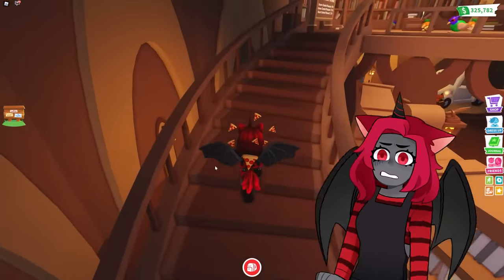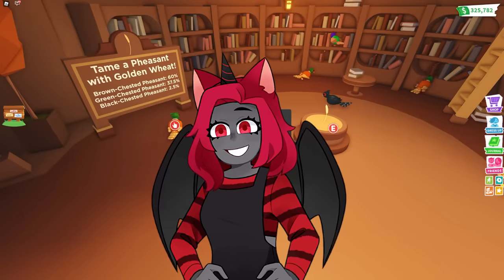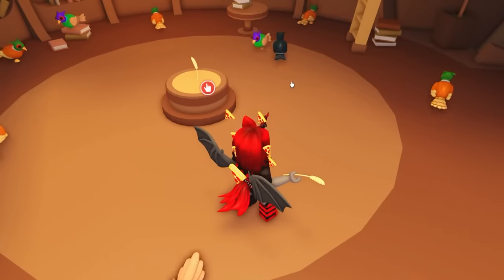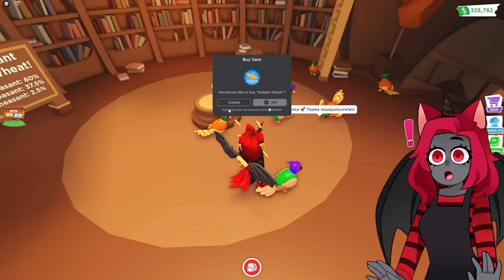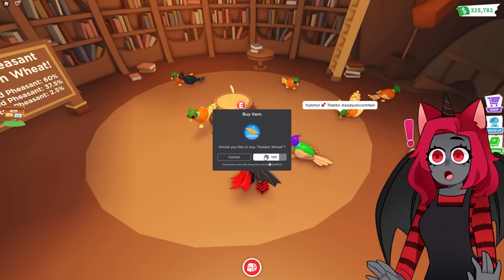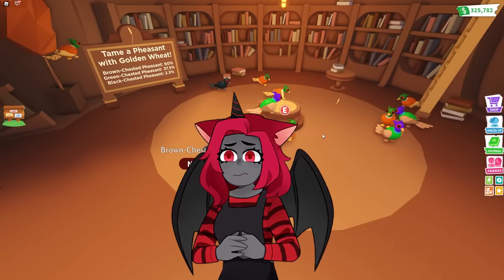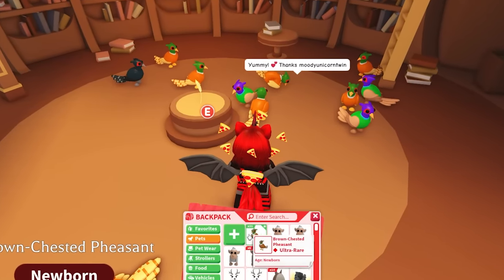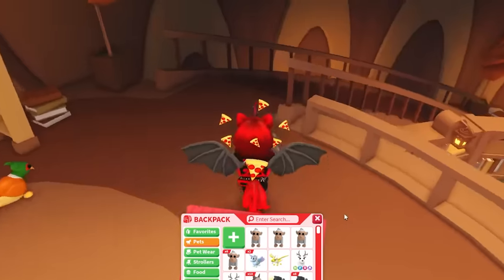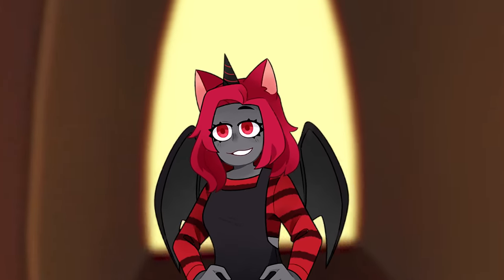Let's go ahead and throw like two wheat and see if we can get the legendary pheasant — the one that is so beautiful it's blue when it's neon. Glad we're not doing that today. We got a brown chested pheasant, even though it's orange. And we got another brown chested one. It's fine, it's going to pop into my inventory as I'm leaving. Okay, let's put that away and leave. Let's go ahead and try to open something else.